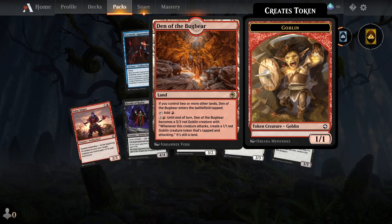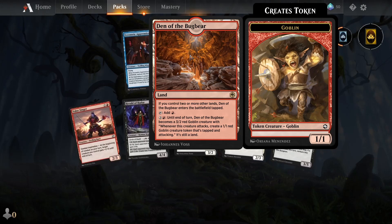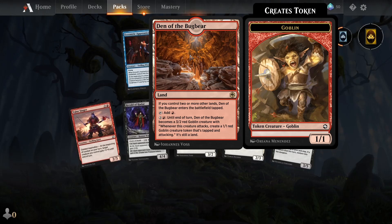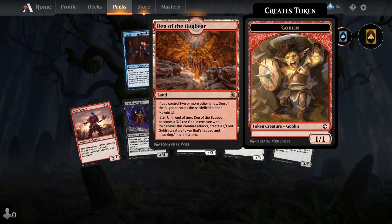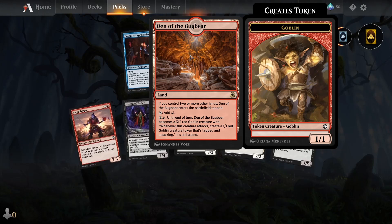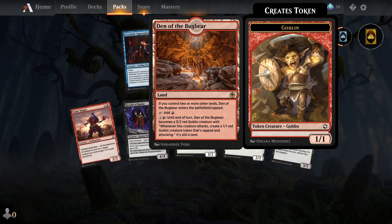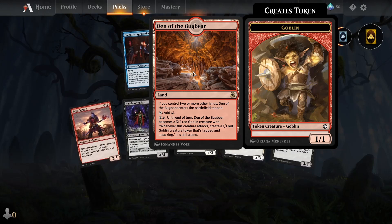Ten of the Bugbear — The Hand. Until end of turn, Ten of the Bugbear becomes a 3/3 red goblin creature. Whenever this creature attacks, create a 1/1 red goblin creature token that's tapped and attacking. That's useful for goblin decks. Nice. So yeah, thank you for watching, and I hope to see you soon in the next Booster Pack opening of Magic the Gathering Arena. See you soon.